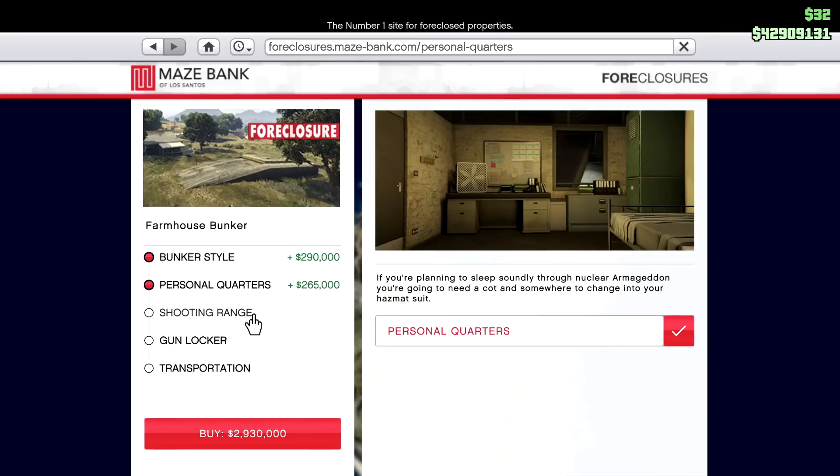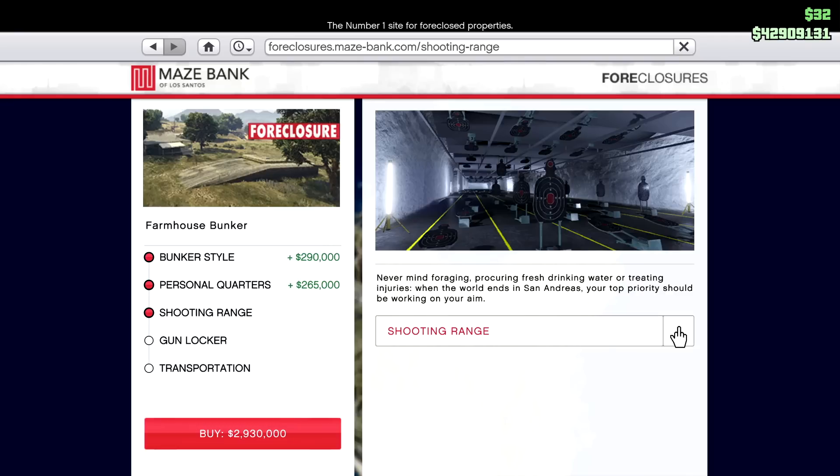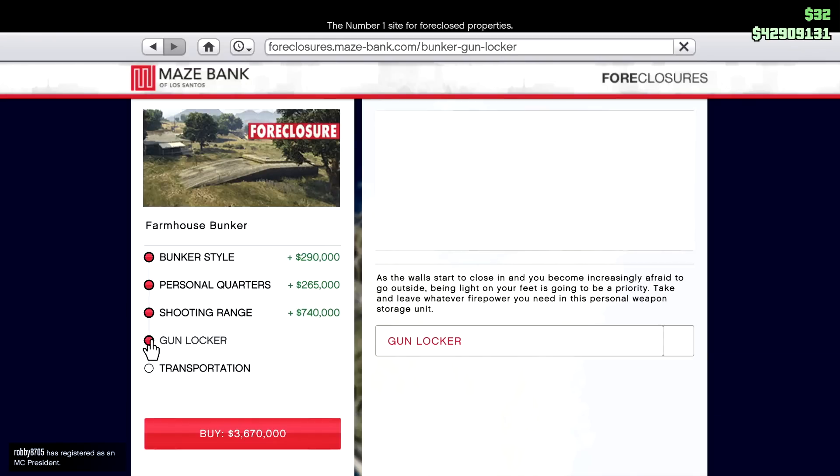I would suggest, if you don't have the money, just go with the cheapest one at around 1.3 to 1.5 million. As you can see here, the upgrades include a shooting range, personal quarters, and the bunker style — it just depends what you want to add to it.